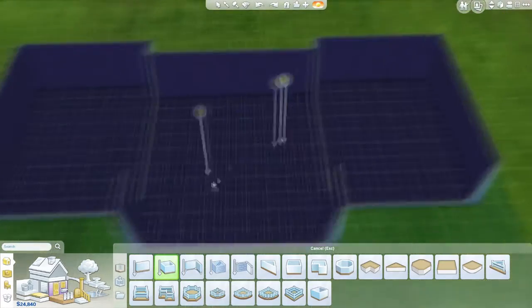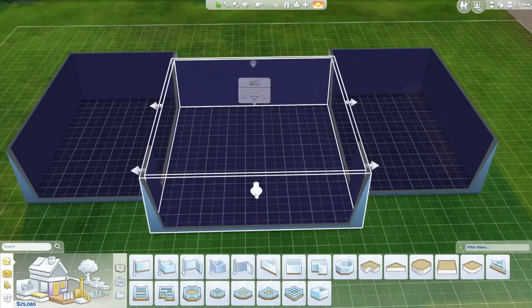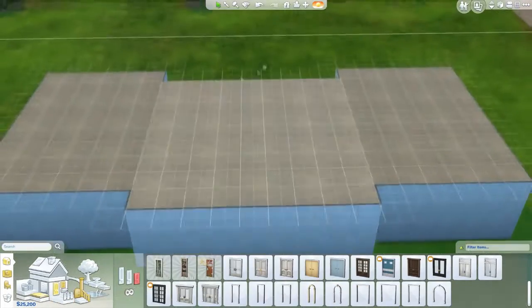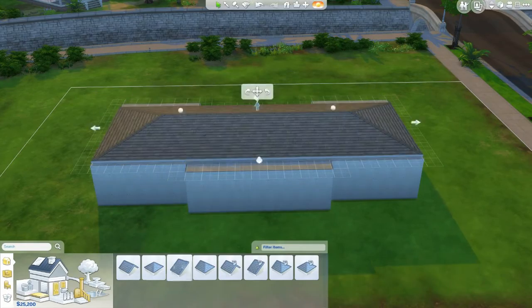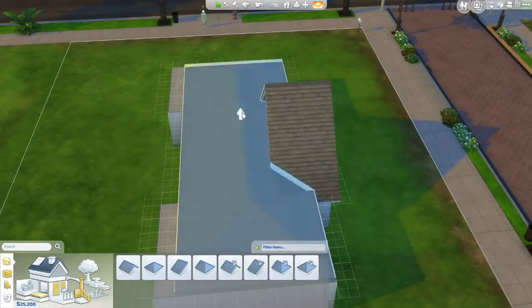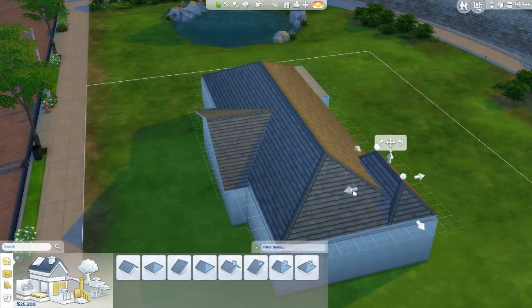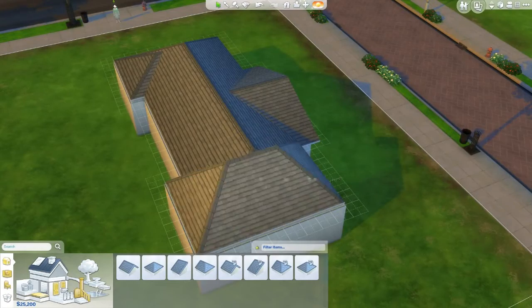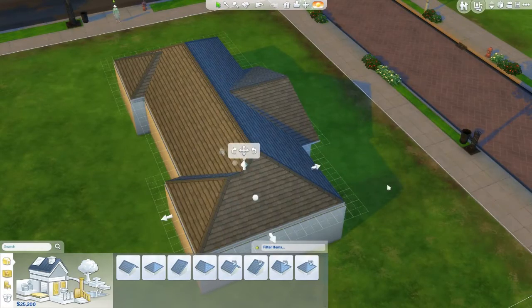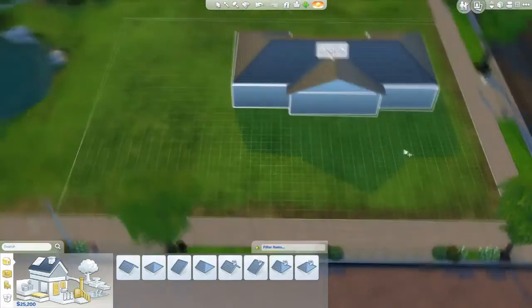I did go with the basics of what her house had — two bedrooms off of each side, and then in the center there was a nice big living area where her kitchen, living room, and dining room all were. Because in the game they don't have TVs or anything like that, I did add that kind of stuff in, as well as bathrooms. I added a bathroom into each one of the bedrooms.